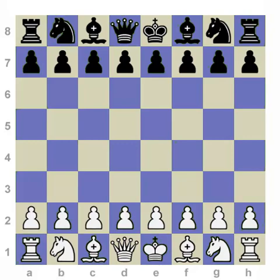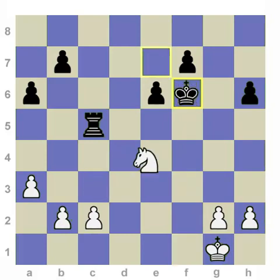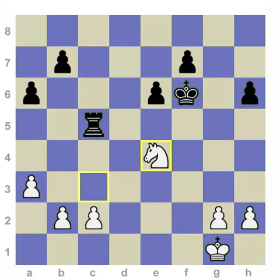We're going to start out with some double attack and fork examples. Our first position starts out — white to play. White plays the move rook takes f6. You see that this creates the potential for a fork after king takes f6: knight to e4 check is a fork or double attack, however you want to call it.